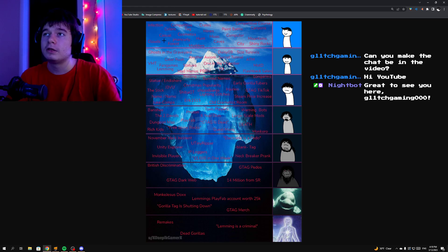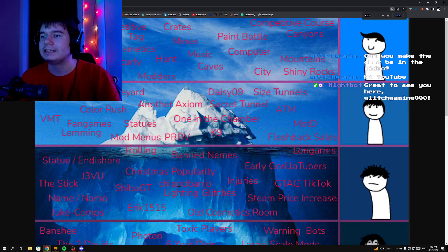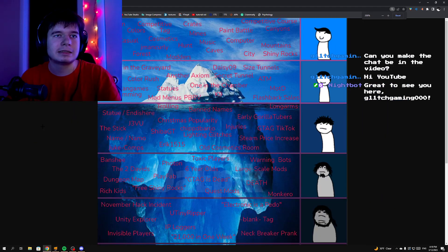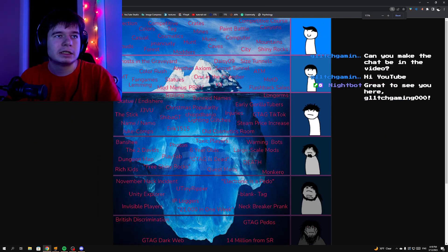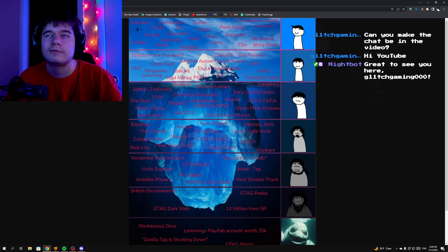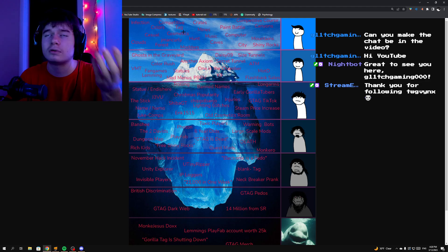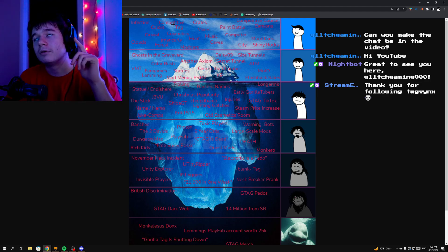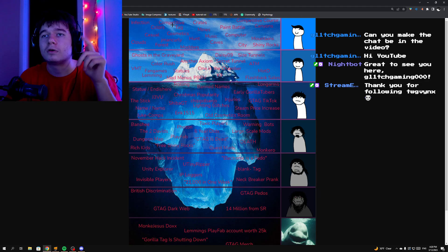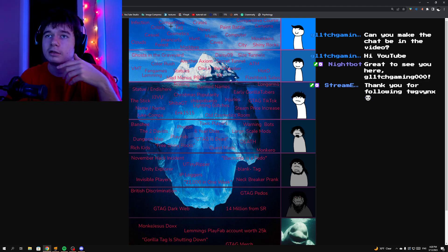Today we're gonna be uncovering all of the secrets of this iceberg, because I'm the most knowledgeable person to talk about Gorilla Tag with. So let's start. First things first, we have our first tier — the mild tier. The first thing we have is Infection, which is an obvious game mode. And most of these are already known by people. Competitive is what you can find if you go into a city, complete the course, and click on the button to get into a competitive lobby.